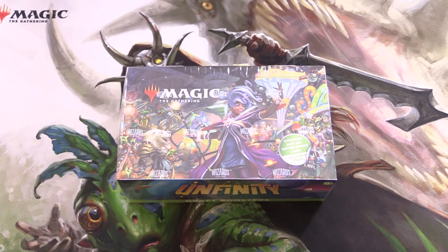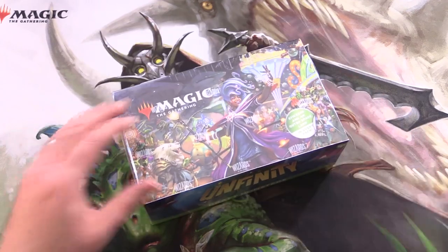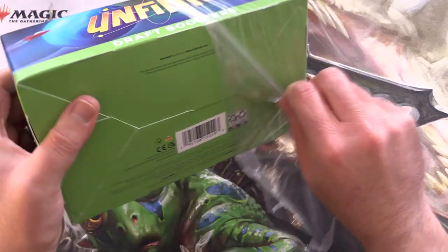Today on MTG Unpacked, we're getting stuck into an entire draft booster box of Unfinity for patrons and the channel. So let's get to cracking.